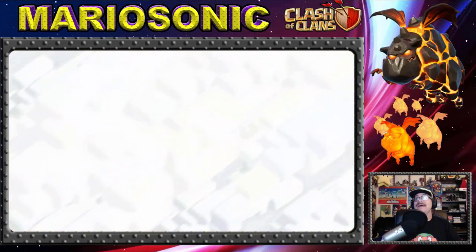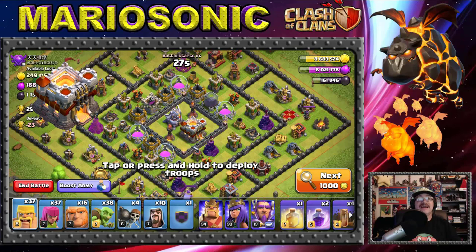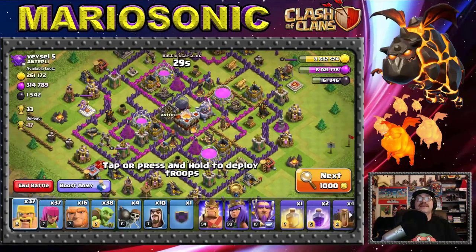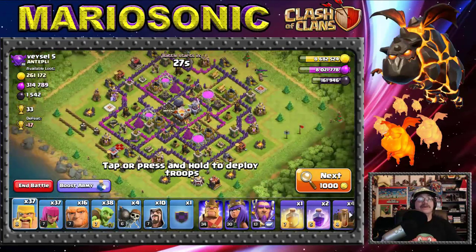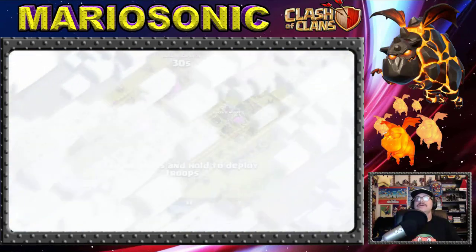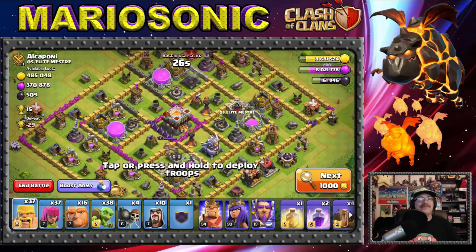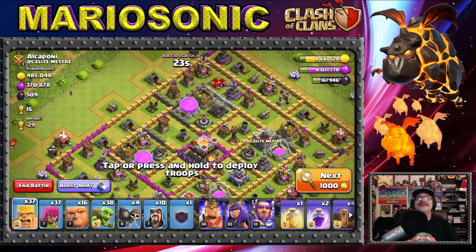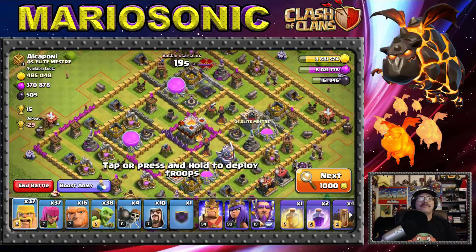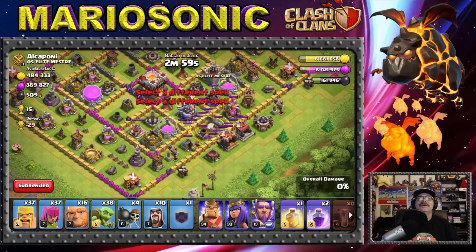Here we go! Finding a match at Town Hall 11 is not cheap — everything is expensive. Let's move to the next one. The Eagle Artillery is visible and a Hidden Tesla is being worked on. Lots of interesting walls here — how many Elixir Storages do they have? Just one. Let's try to remember about the poor barbarians this time!